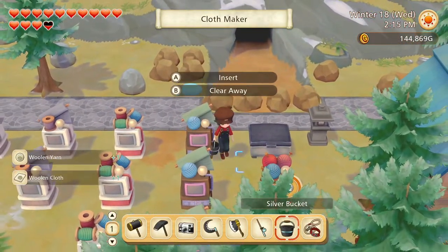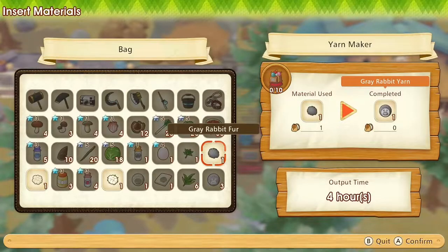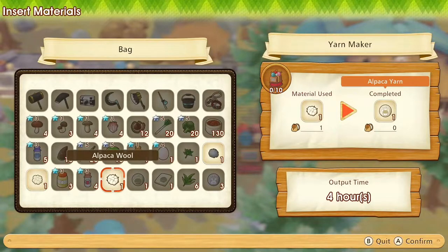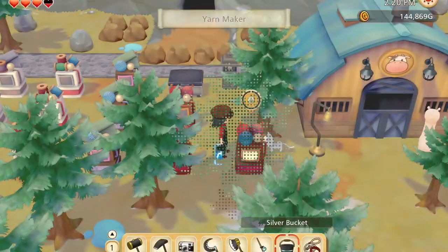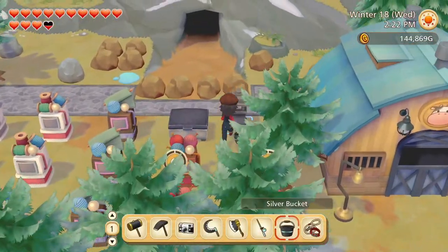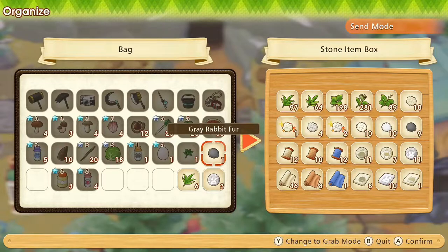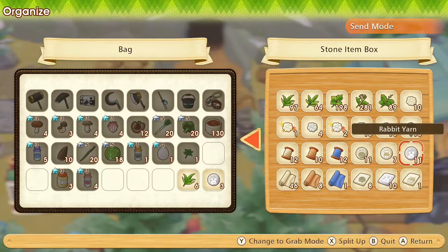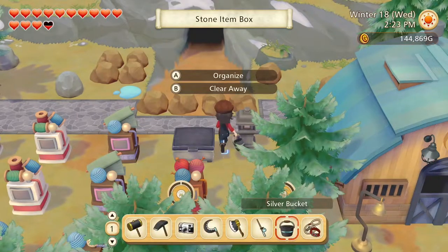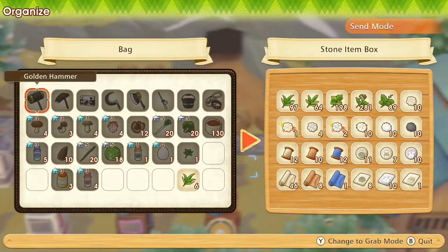We can at least make yarn out of the sheep wool and the alpaca wool. We need to save up one grey rabbit wool and make two rabbit cloth. The grass can go in there.